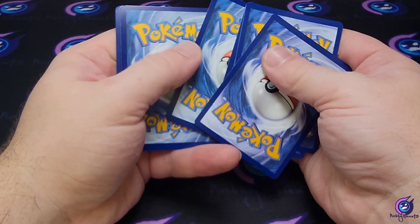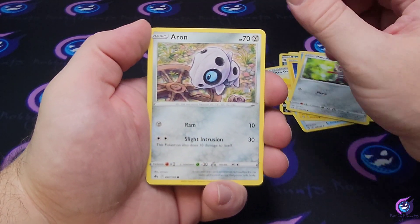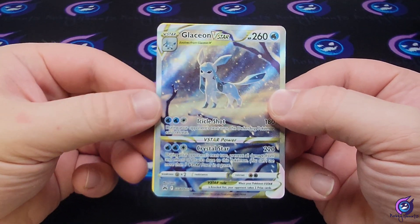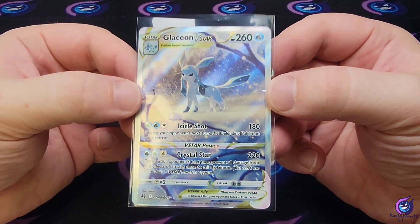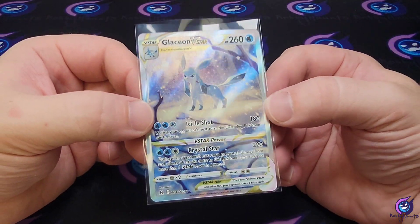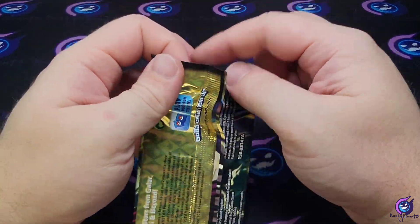Code card, Energy Switch, Crogunk, Ultra Ball, Shinx, Corefish, Poignard, Aaron, Riolu — oh, we got the Glaceon VSTAR! We'll take that, beautiful card. With the popularity of Evolving Skies I'm surprised people haven't gone crazy about the eeveelutions in this set — could be the fact that they're a little easier to pull. But the artwork for the eeveelutions in this set is phenomenal.